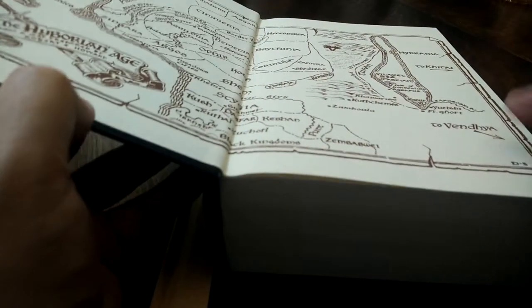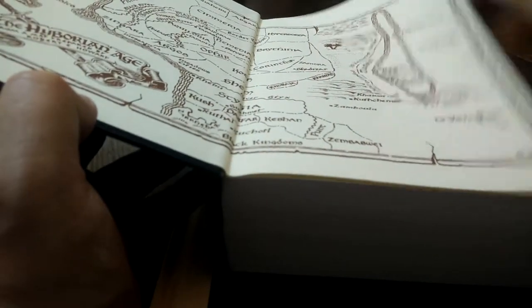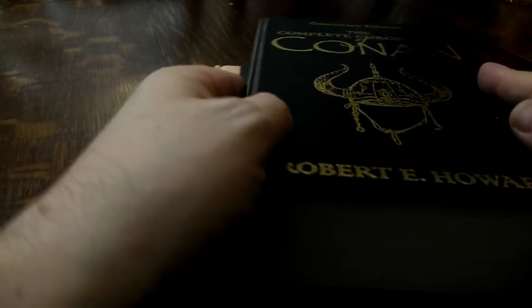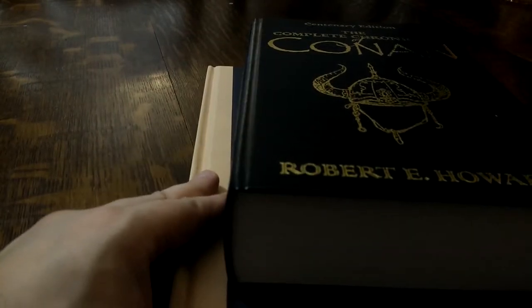This rather massive tome — way thicker than the Book of Set — is absolutely fabulous. It's got a nice little map, a load of introductory stuff telling all about his work, acknowledgements, and all sorts of wonderful stories. It's every single Conan story as told by Robert E. Howard — 925 pages of Conan goodness. Really, really useful, particularly if you decide to get into the role-playing game.